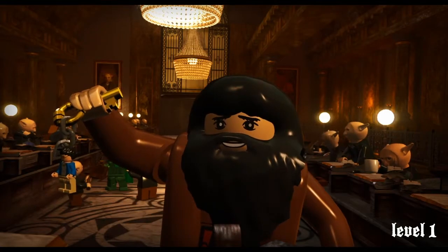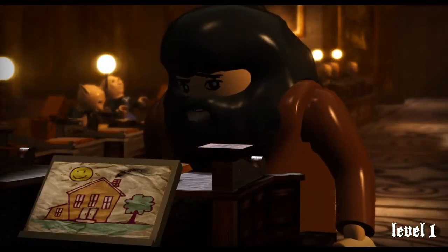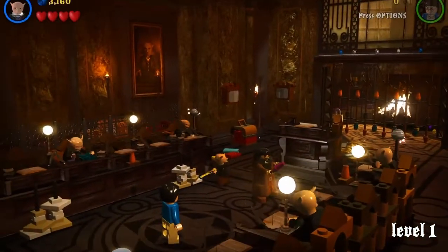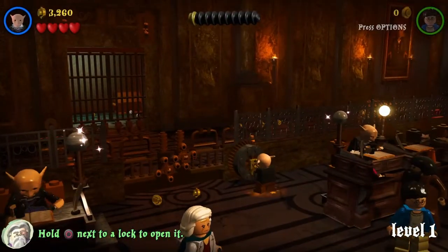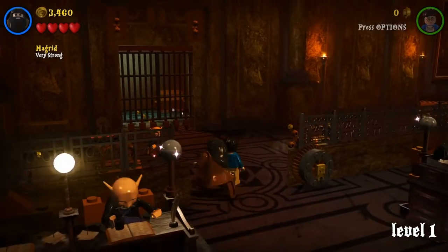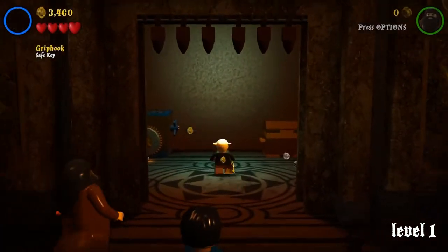We're about to move on. You need to use Griphook, I believe it is — yes, Griphook — to open the key thing there. There are some things where you need a certain spell that you don't unlock yet, which is a good reason why you don't try to get anything until free play. It makes it just a little bit easier because then you have all the spells and everything you need.